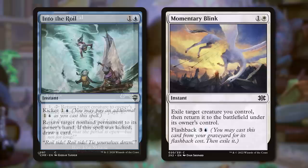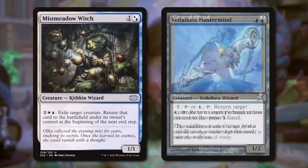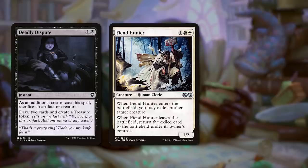The best way to use this is with bounce or blink effects, and even better if they're repeatable. Something like Erratic Portal, Crystal Shard, Mistmeadow Witch, or Vedelken Mastermind is a perfect combo here — you can keep doing this trick over and over again. In an absolute pinch, you can also use sacrifice tricks or removal spells to make it work. Cast a Fiend Hunter and then kill it off in response by sacrificing it, and whatever you targeted will still be gone forever.